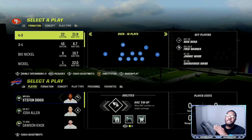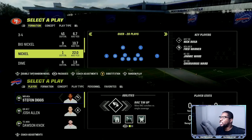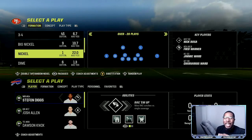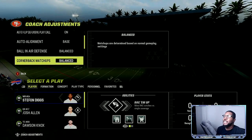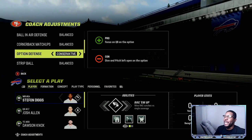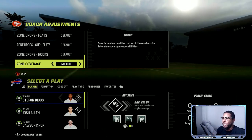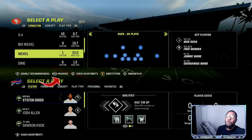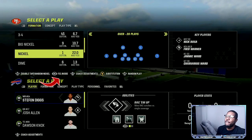We're on the defensive side of the ball in the Nickel Over Kansas City Chiefs playbook. I've been giving you guys bits and pieces on how to make your own scheme. First thing: auto base align. If you're going against a running quarterback, go to conservative option defense and put it on match coverage.